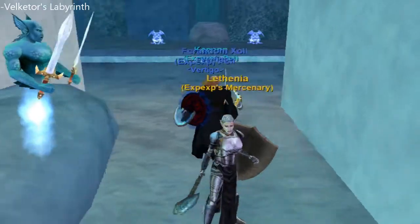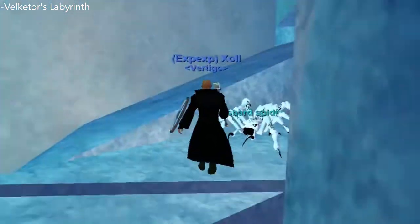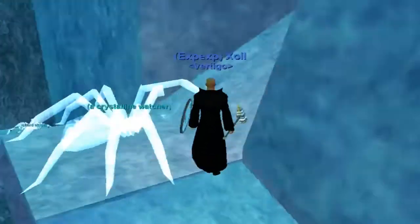Here we are in Velketor's. I'll show you exactly how to get there from the zone-in to get the page. I said parchment before - it's actually a page. You have to collect pages.